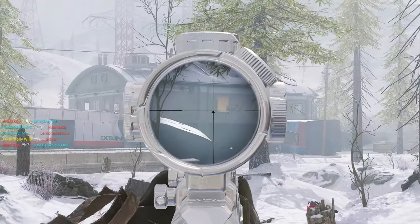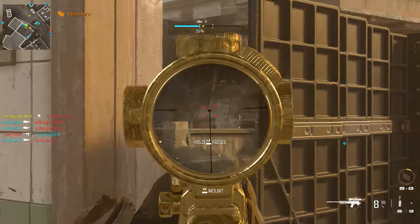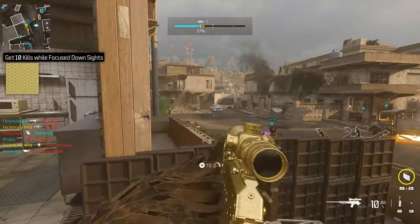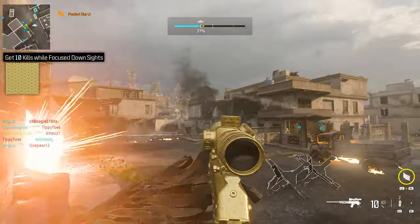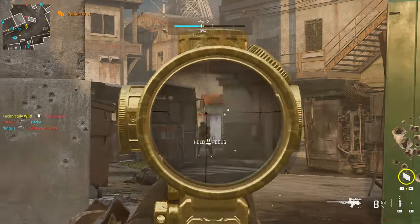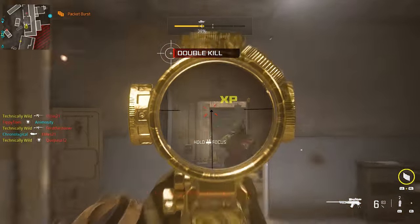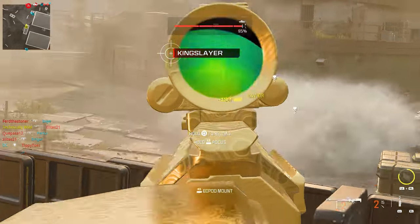Now that we've completed the four base camos on all weapons, we can move to the mastery challenges. To unlock the gilded camo — which is gold — all three snipers share the same challenge: get 10 kills while focused. Aim down sight, use whatever key bind or button you have mapped to hold your breath and focus, and get 10 kills. It's not even that hard — you just need 10, and with snipers, as long as you're holding your breath, you can pretty much quickscope, hold your breath, get the kill, and move on.